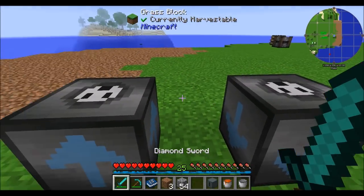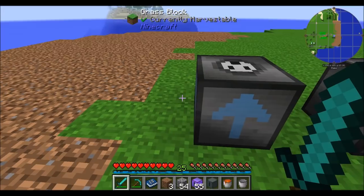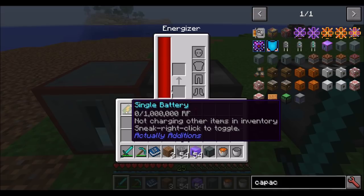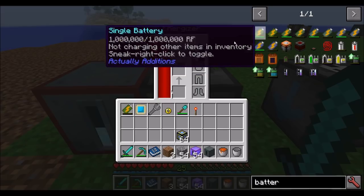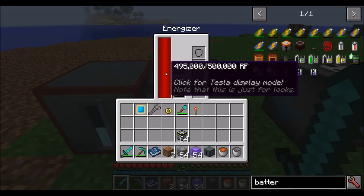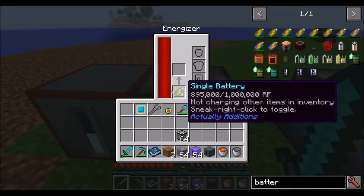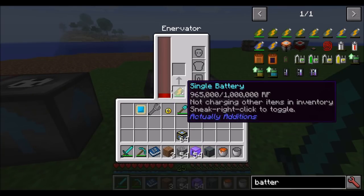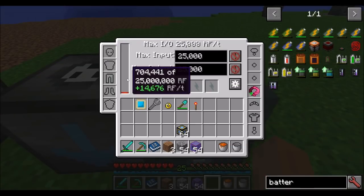The next two blocks go hand in hand: the energizer and the enervator. One charges items that use RF — the energizer will charge up any items that use RF, like a single-use battery. There are several tiers of battery, the top tier holding 16 million RF and the bottom tier holding 1 million. Simply place the empty battery inside the energizer and it'll fill up using the energy in its capacitor. The enervator works in reverse — it drains power out, placing it wherever you want.